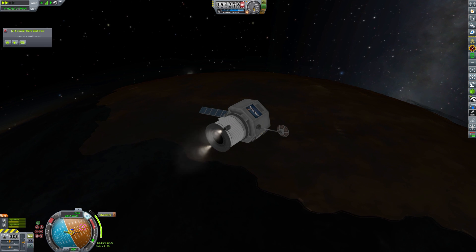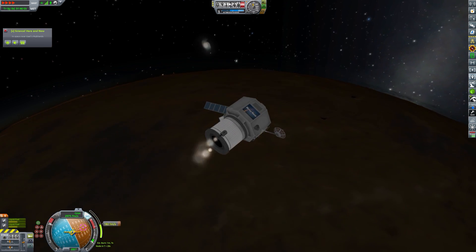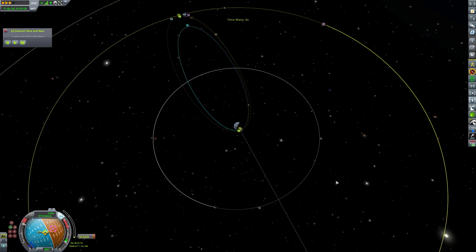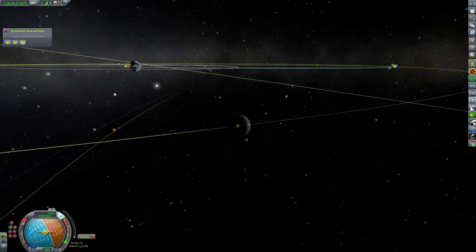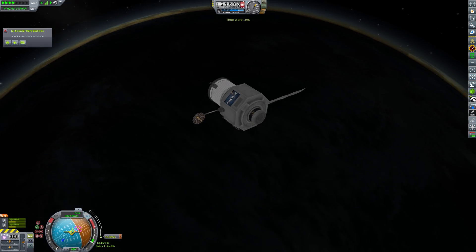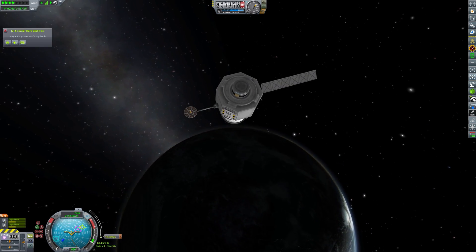Just doing a second pass now to raise our orbit right up to Iota. It's going to give us a pretty good encounter — we still have half of our fuel left. All we need is a fairly small burn just to drop into an Iota orbit once we get up there. We'll just time-accelerate and let our vessel fall away from Gale.